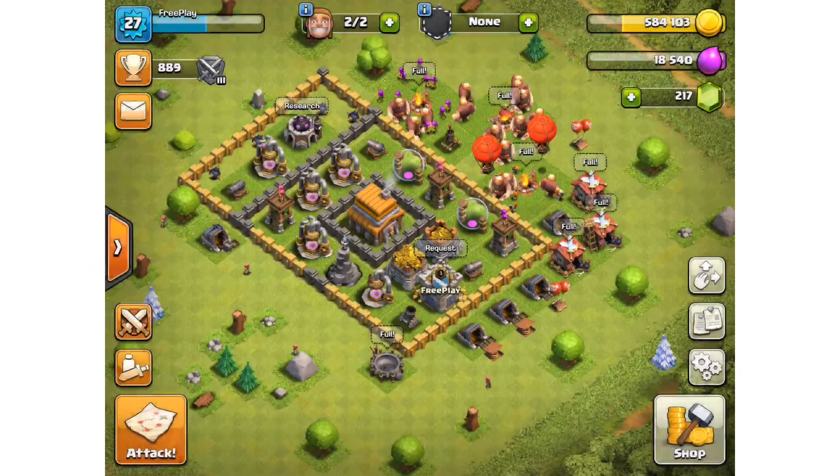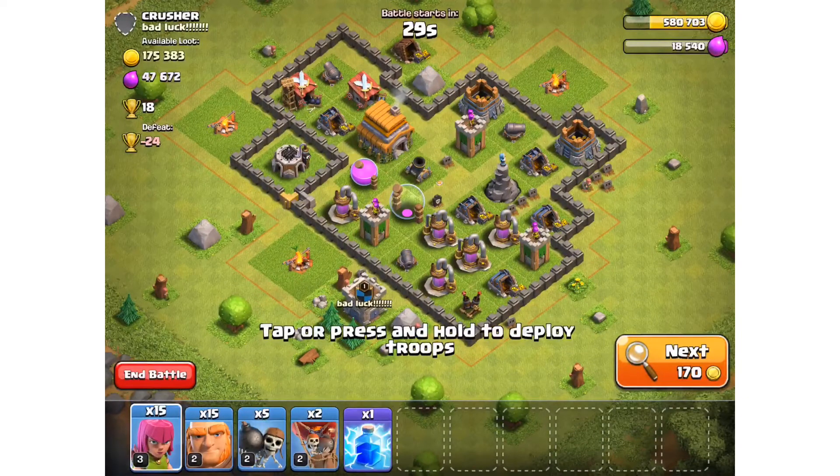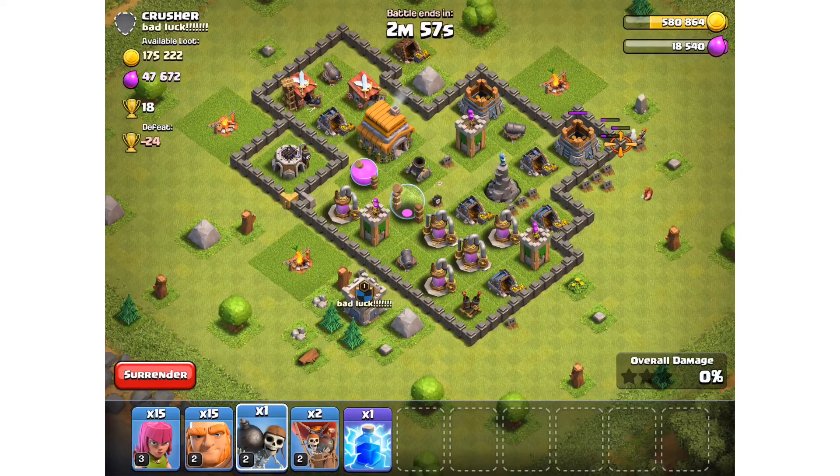Okay let's do another attack. We need a village — ooh look at the coins on this one! Crusher, I'm sorry, I think I'm gonna do the unspeakable — I'm gonna go in on this village purely for the coins. I don't think we're gonna defeat this guy.